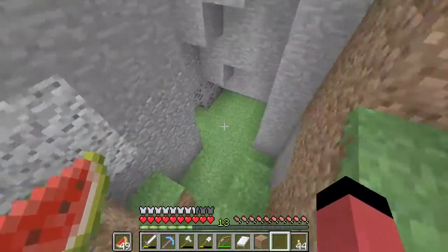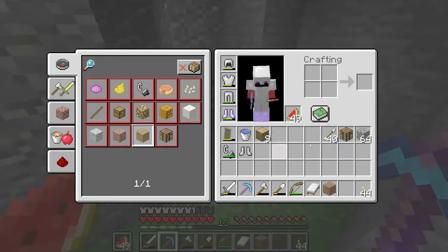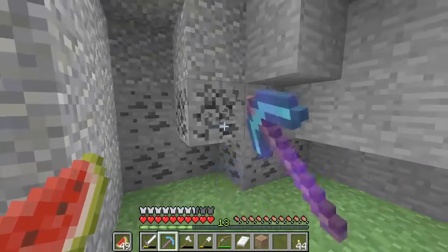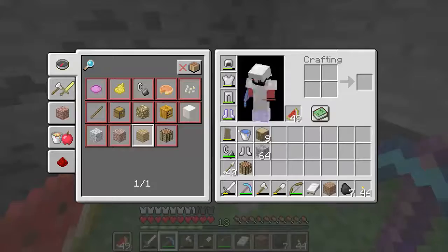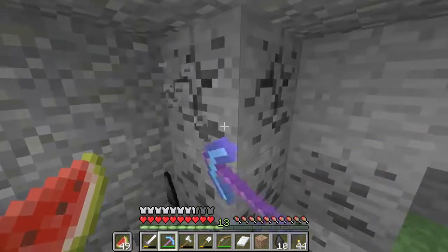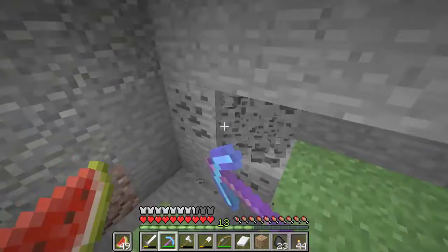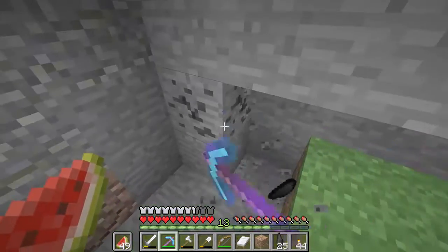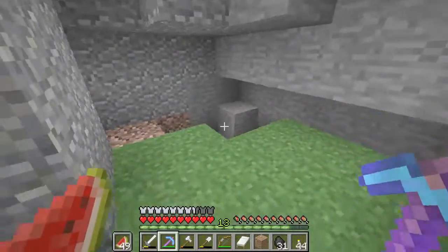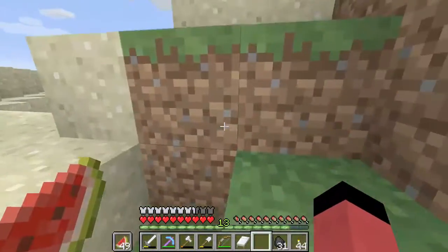I found coal. I will take this coal. Now look — we have zero coal in my inventory, and I'm going to show you how much we can get with the fortune 2 pickaxe. Look — seven! Look at all this coal, this is insane. We're so rich — 31 from like 20 or something. Very, very good.